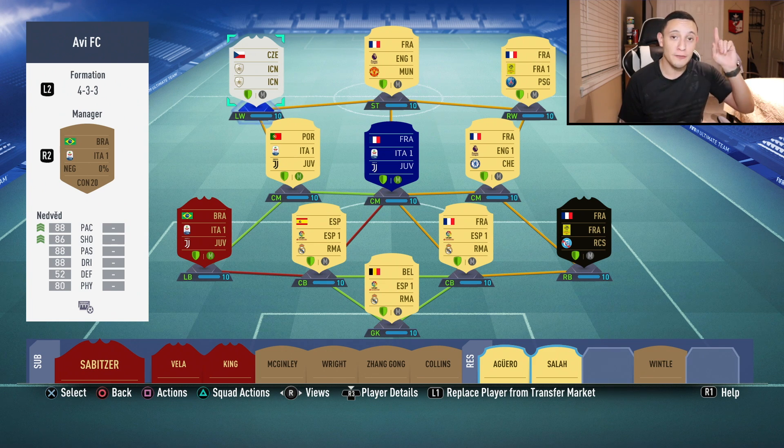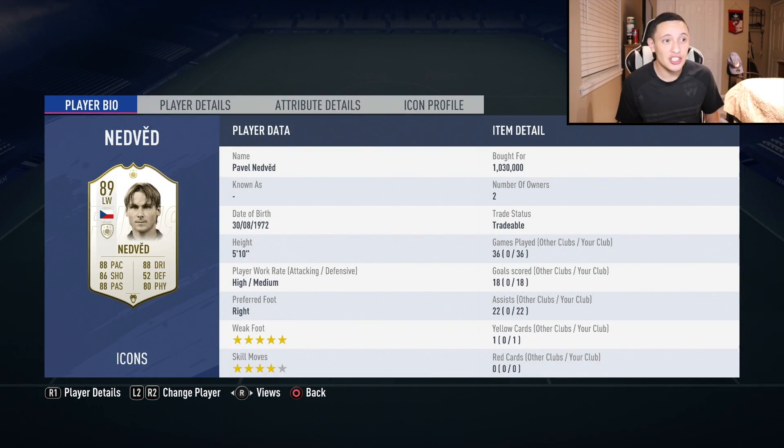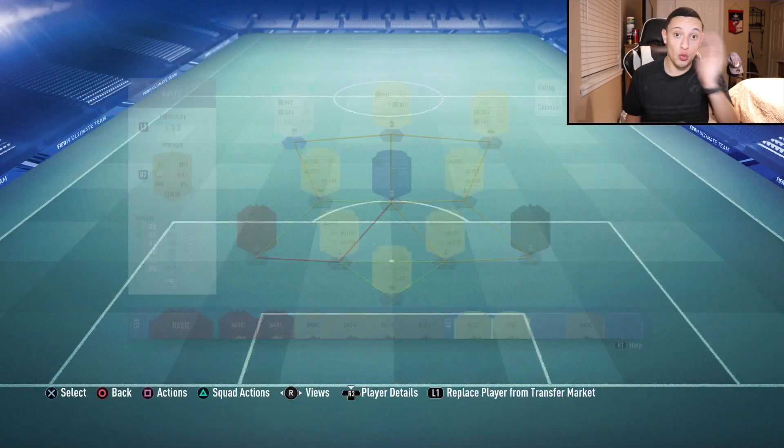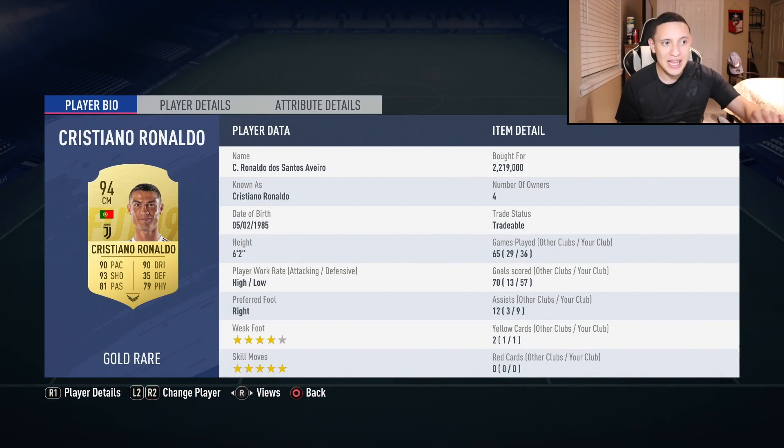The entire team is on 10 chemistry, which is the first time I've had an all-10 chem squad in FIFA 19 and it's been working out well. If you're debating whether to play a player on 7 chem, go for it — it's not that bad. Nedved has 18 goals and 22 assists in 36 games after buying him for 1 million coins — a very solid card. Ronaldo has 57 goals in 36 games — he is a tank and I highly recommend him if you have the coins.